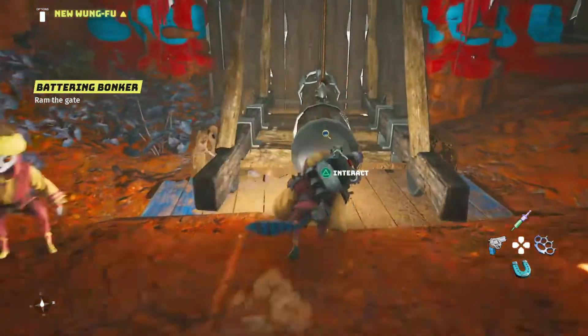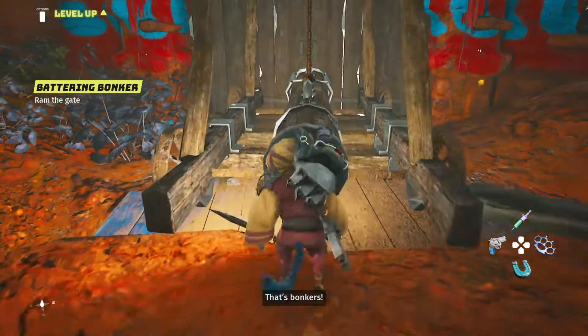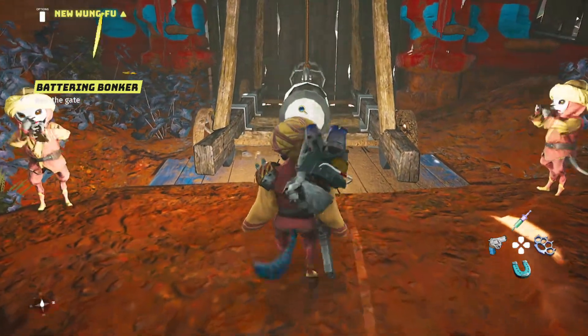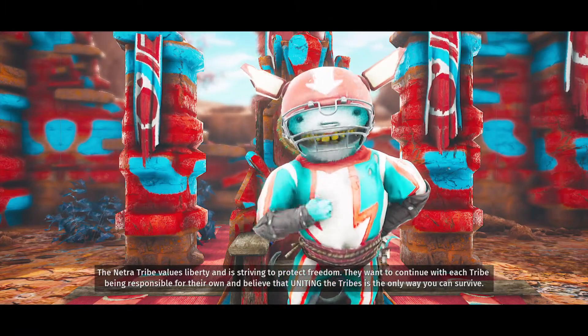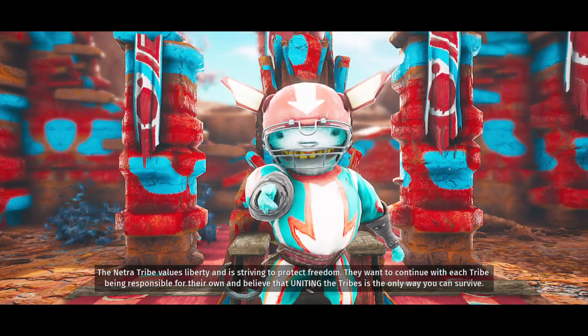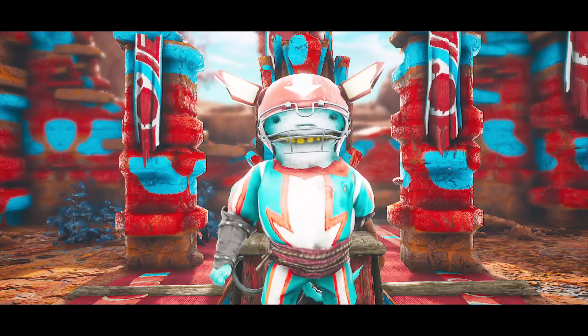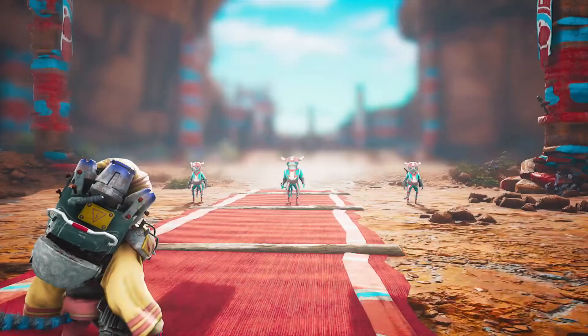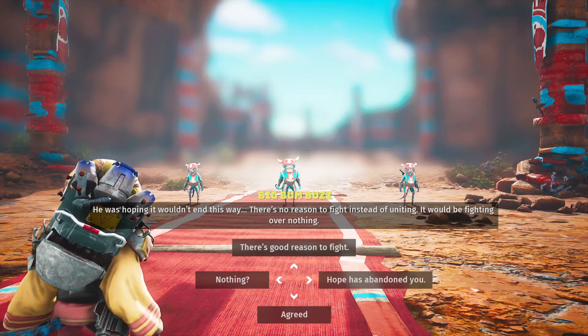So why not we use it? Let's get up there first. Bet you just need to knock and it'll open up. Bang! Let's go. Bang — the Natra tribe values liberty and is striving to protect freedom. They want to continue with each tribe being responsible for their own, and believe that uniting the tribes is the only way you can survive. He was hoping it wouldn't end this way — there's no reason to fight instead of uniting. It would be fighting over nothing.